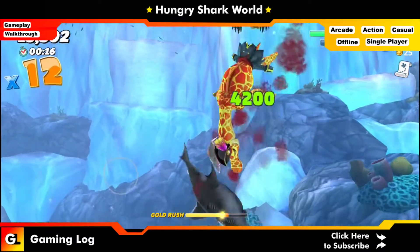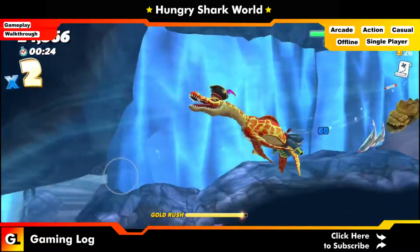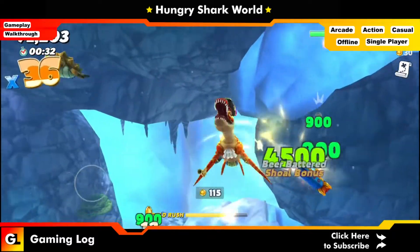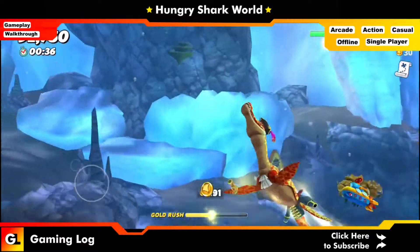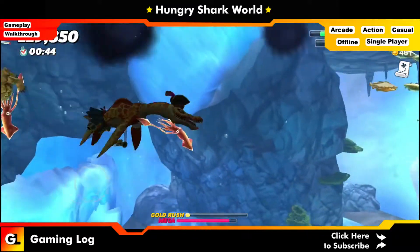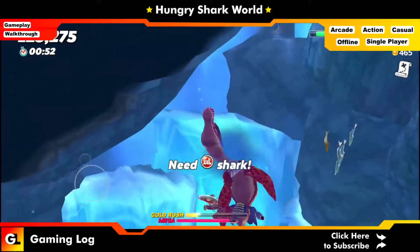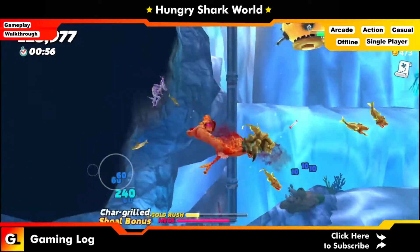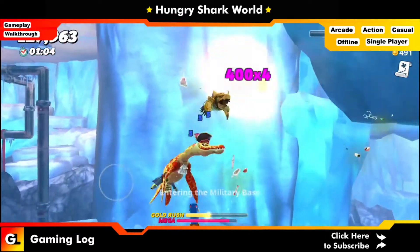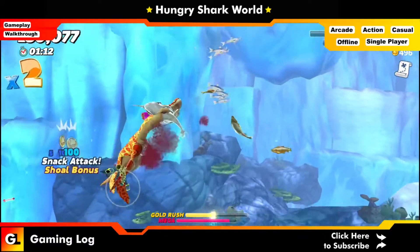You need to maintain a 10x multiplier. What we're doing is consuming entire schools of fish to build a better multiplier, which makes it easier to maintain. We've now got around five gold rushes — we got our first gold rush. Just keep chomping and moving around to get the next gold rushes in this game. Eat the entire school of fish to get the full x-bonus and keep a minimum of 10x.